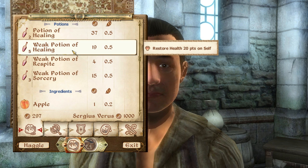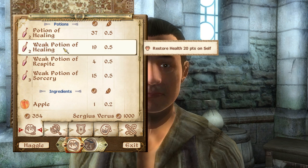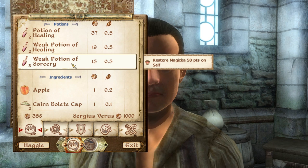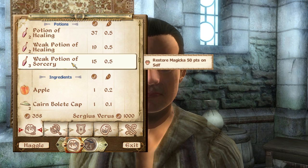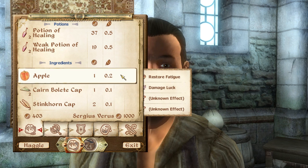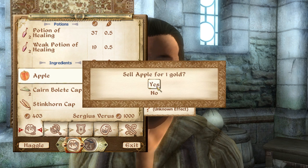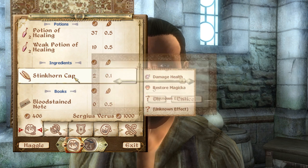I think I'll keep two of my weak potions of healing. The potion of sorcery is really useful if you want to restore some of your magic. I don't usually keep them just from the way I play, so I'm going to go ahead and sell them. But for beginners, I would recommend keeping those.